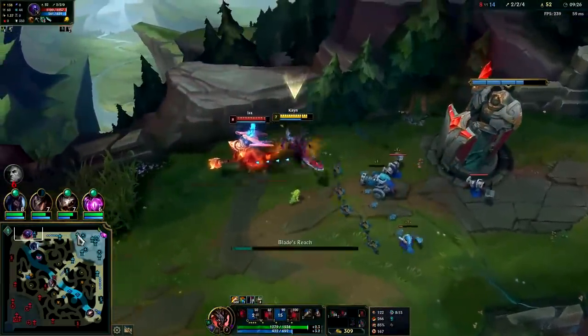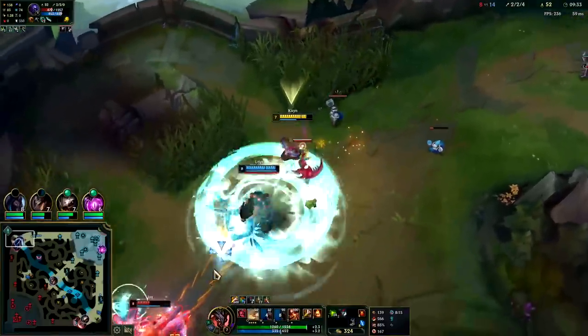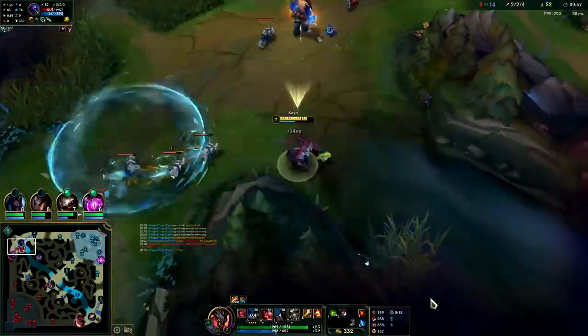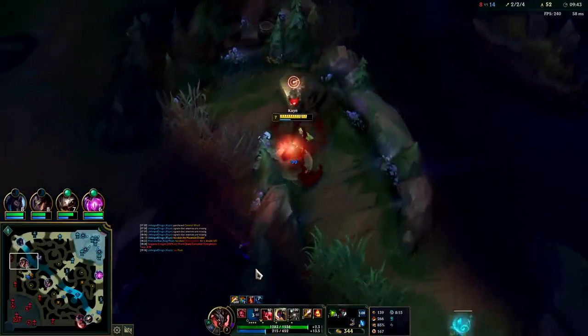We still got those minions too. He's lined up on the wall — Q into him. He's actually getting away from me because I didn't R. He did burn flash to be fair — I was trying to save R for him. We can no longer reach him with autos — he got off a pretty solid flash.